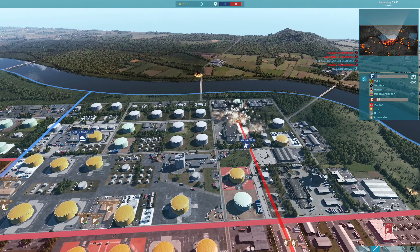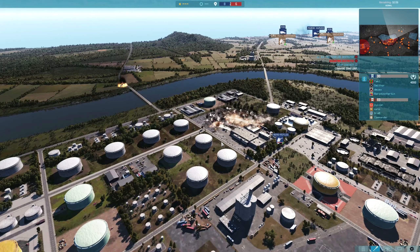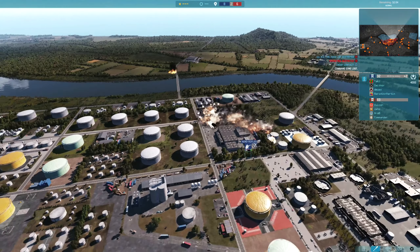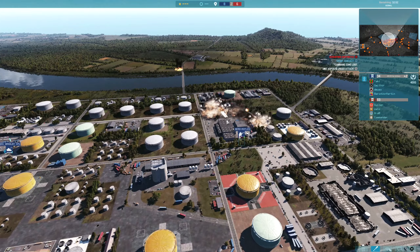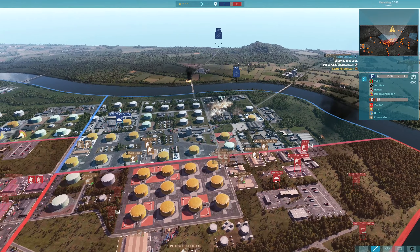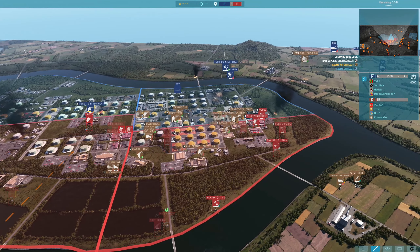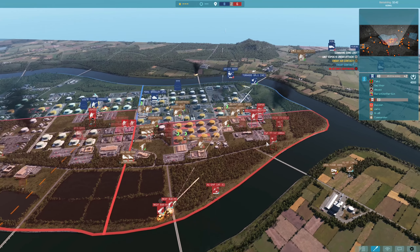The nice thing about the RM-70 is that it's actually pretty effective at taking out light vehicles. So we're trying to kill off the Chaparrals and enemy AA, which can then enable our teammates to use their own aircraft and also potentially my own as well.